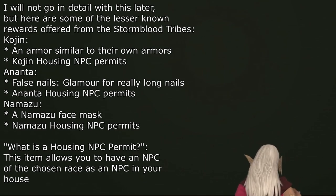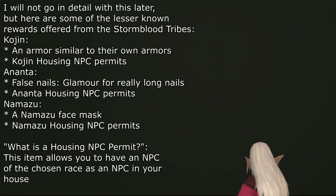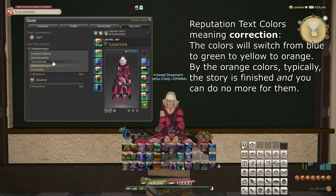Every daily quest awards precisely 60 reputation, which can sometimes be cut short if the cap to max out the current reputation rank is not a multiple of 60. This is normal, as there are no other ways to gain reputation. Once your reputation maxes out, you are offered a quest, and once it is completed, your reputation level is increased and the reputation bar is emptied. If you reach the highest rank attainable, the bar will read 0 out of 0 and stay empty. Additionally, if there is nothing more you can do for the Tribe, the color of the text indicating your reputation rank will turn orange.